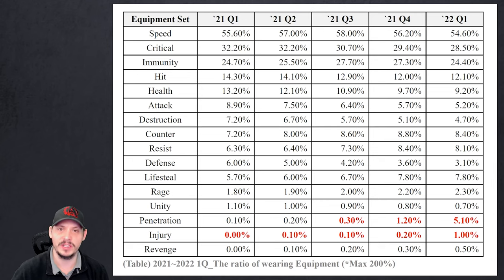At the very bottom of the list is revenge — sitting at 0.10% of gear on units, but it's slowly tracking upward. Why is there this big a disparity? Is it because we haven't talked about it, or people don't understand the set enough? That's where this video comes in. Personally, I believe revenge is one small buff away from being OP — a little more speed or a bigger increase and this thing is going to go bonkers.